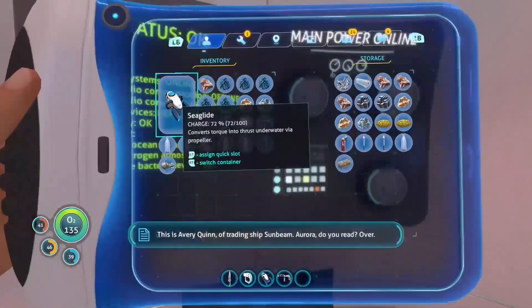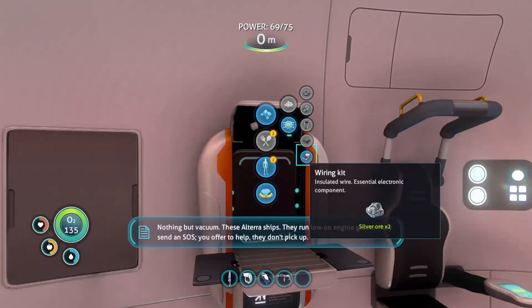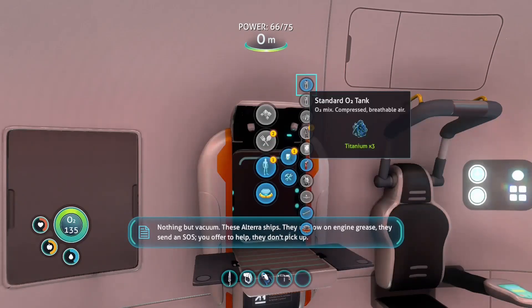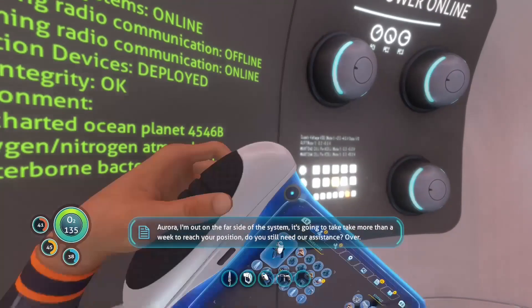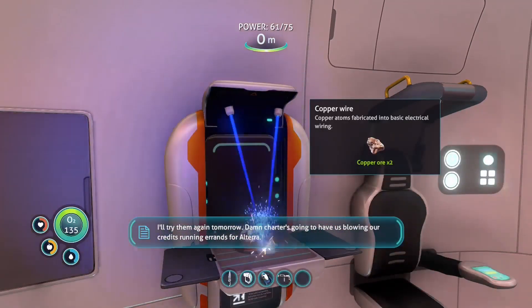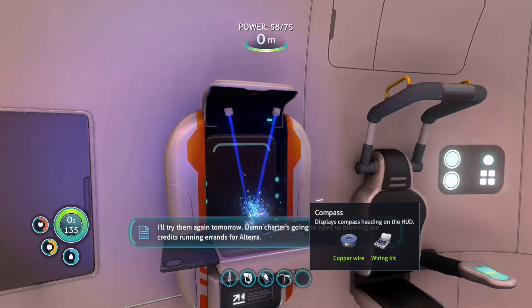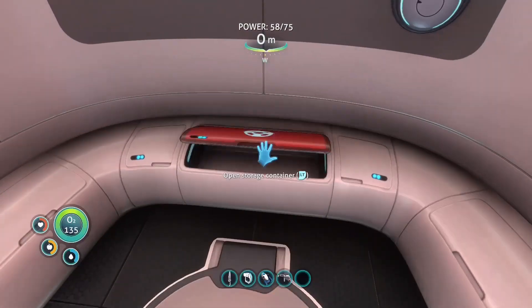This is Lavery Quinn of trading ship Sunbeam — Aurora, do you read? Nothing but vacuum. These Altera ships — they run low on engine grease, they send an SOS, you offer to help, they don't pick up. Aurora, I'm out on the far side of the system, it's gonna take more than a week to reach your position. Do you still need our assistance? I'll try them again tomorrow. Damn, charters gonna have us blowing our credits running errands for Altera. We have a compass now!